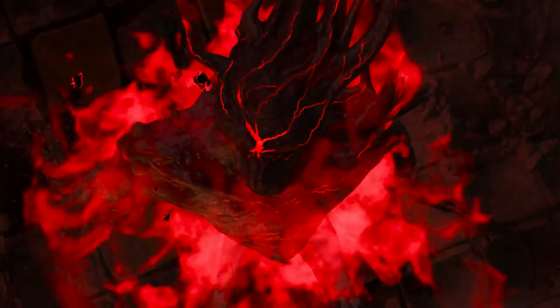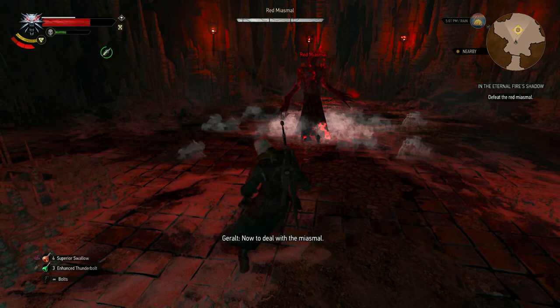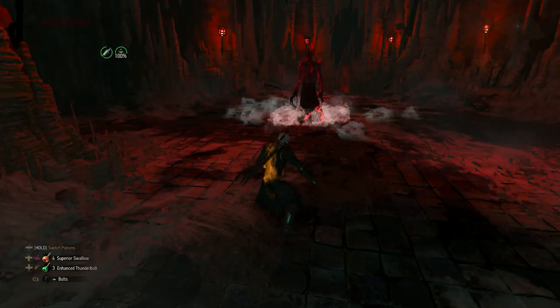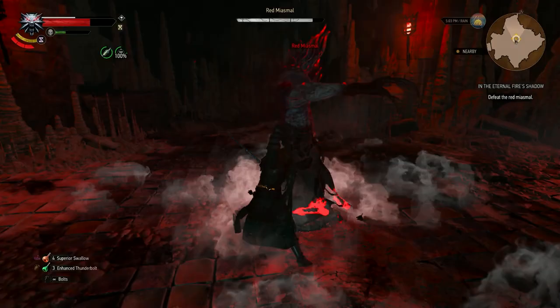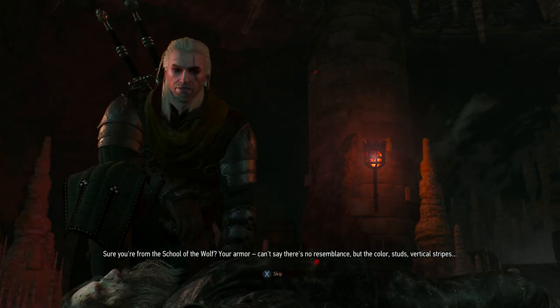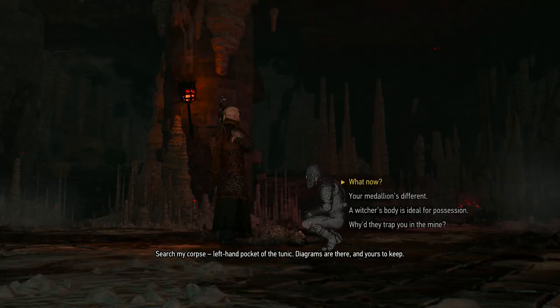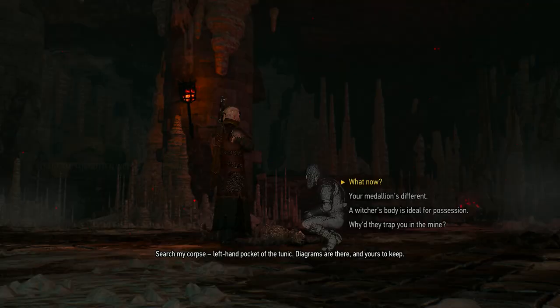After you defeat him, you will have to fight the Red Miasma. Fighting it won't be that tough — it's pretty slow, so you can dodge its attacks and then strike. Using Yrden and Quen is also recommended, and remember that it will spawn plague victims as well. Once it is defeated, you will get to talk to Reynold — the real him this time. Make sure to choose the white dialogues first, then the yellow ones. Once you choose the first yellow dialogue, you will obtain the diagrams for the Forgotten Wolven set, which is basically Henry Cavill's armors and swords. How you end Reynold's fate is completely up to you.